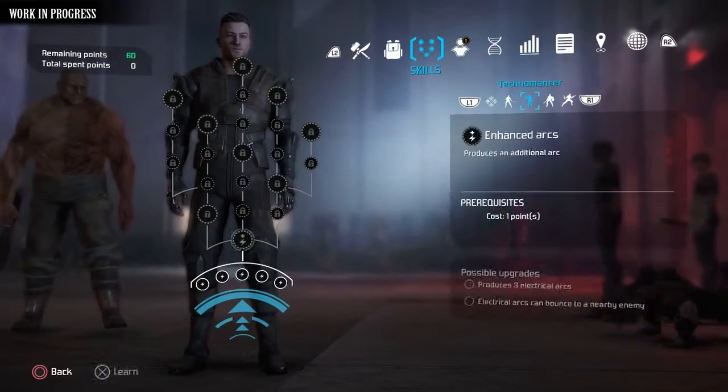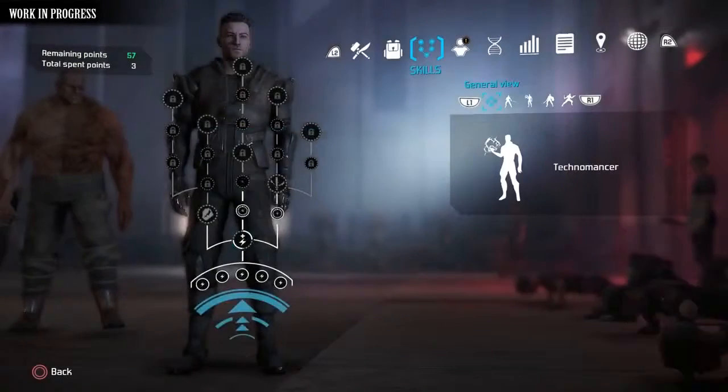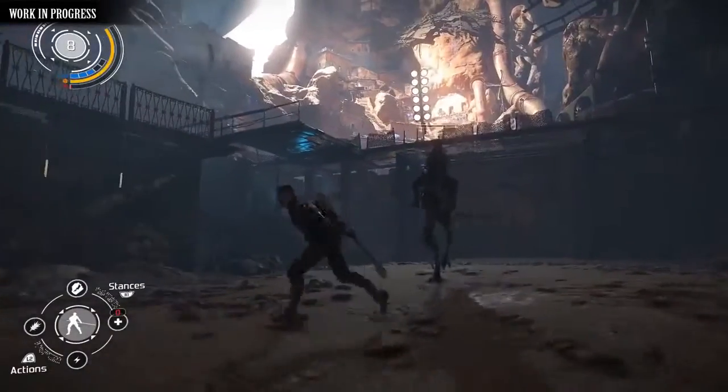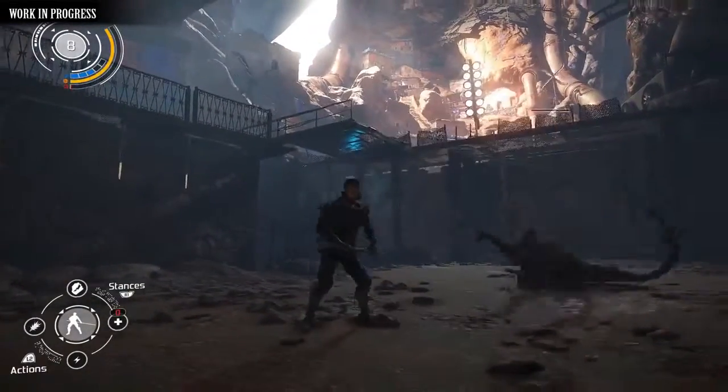From melee combat skills to active and passive abilities, everything can be unlocked and upgraded in the ability tree, where you'll be able to improve the game's three combat styles and also your Technomancer abilities as you level up and gain XP.